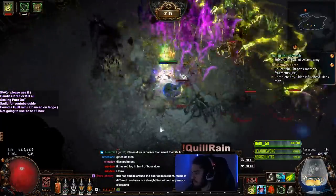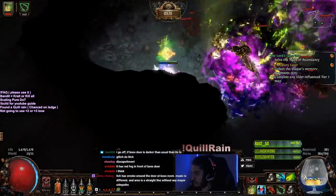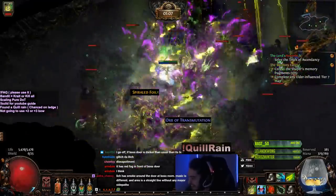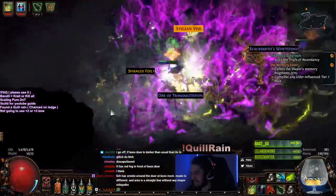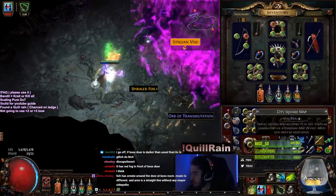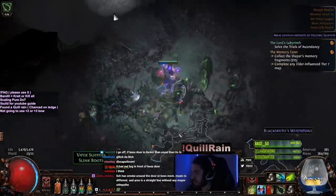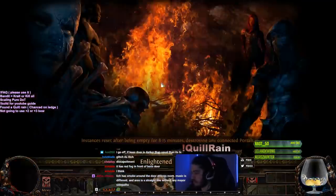It's okay — we got another Stygian Vice to craft. Look at this guy with Maim, dude — he's in slow-mo! Alright, what is this? 97 life, chaos resist, no movement speed. Okay, so that pretty much clears that.